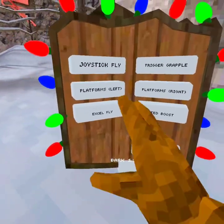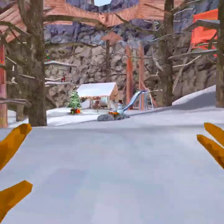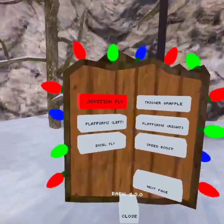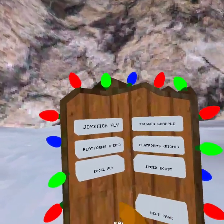Alright, for the first one - joystick fly. You get a joystick fly and you can move around with your right joystick. You can actually move around with your head too.